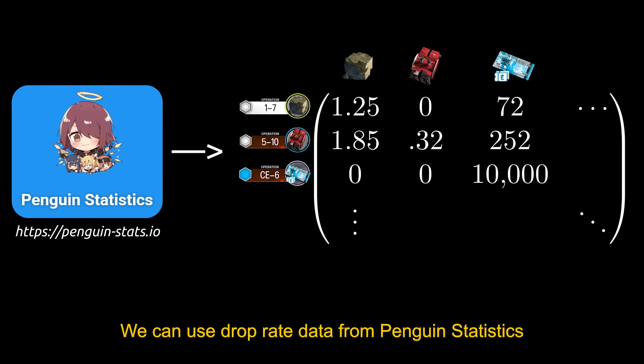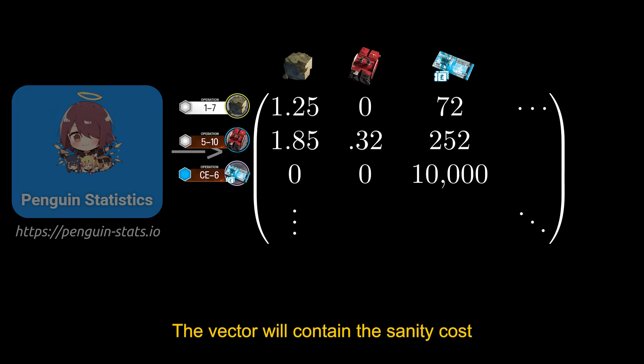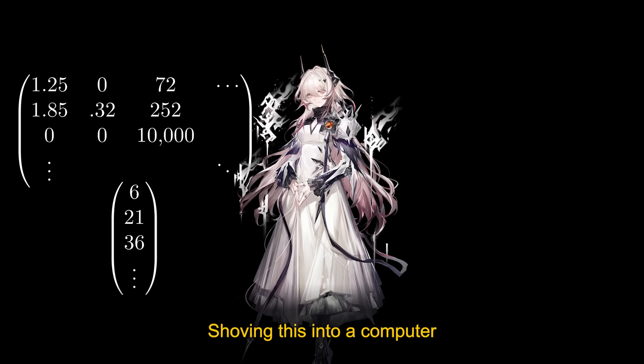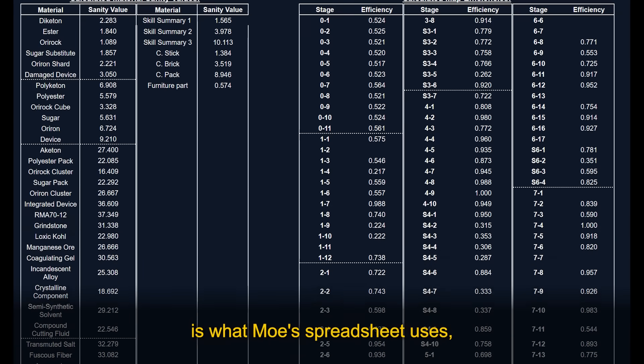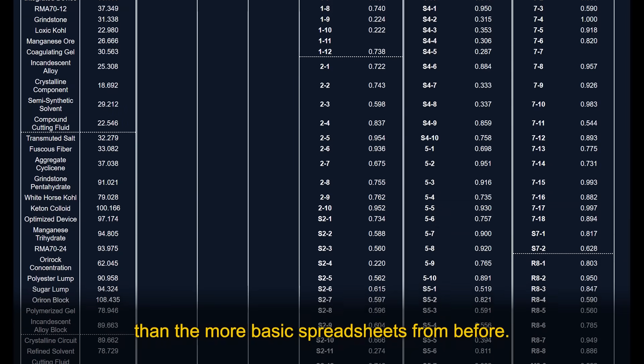We can use drop rate data from Penguin Statistics to construct the matrix for the inequalities we wrote earlier. The vector will contain the sanity cost of the stages. Plugging this into a computer gives us sanity values for each item, which lets us calculate the efficiency of each stage. This linear programming method is what Moe's spreadsheet uses, which is why it's so much better than the more basic spreadsheets from before.